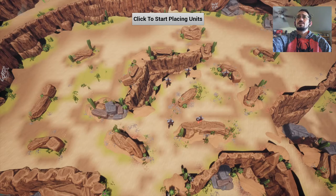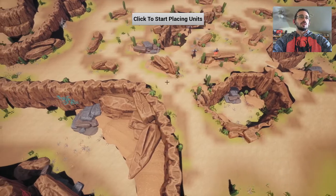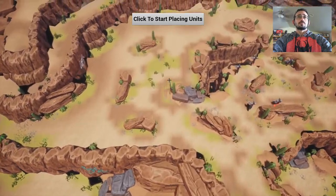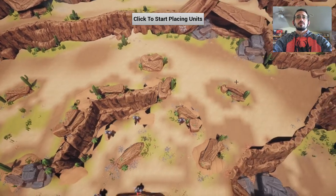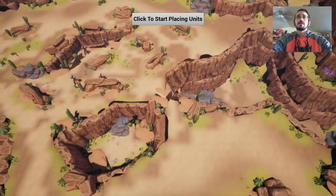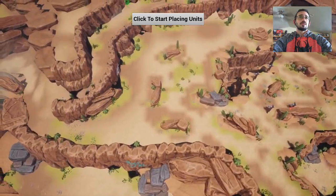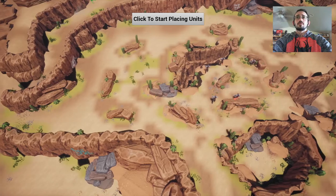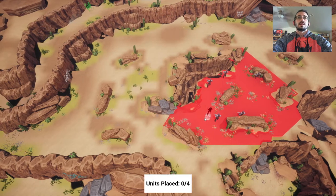Click to start placing units — so it just drops you right in. From what I understand, the premise of the game is to set up an ambush to basically steal supplies. So this is our area, it looks like. It's fairly large. Thought I'd give it a try.